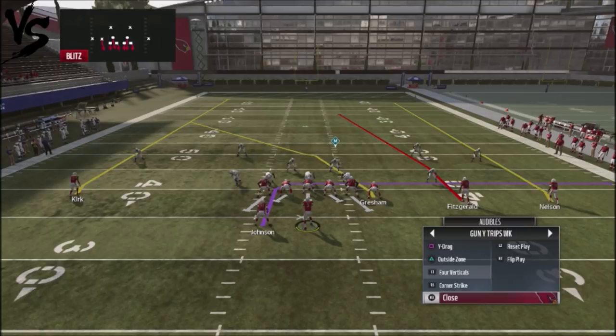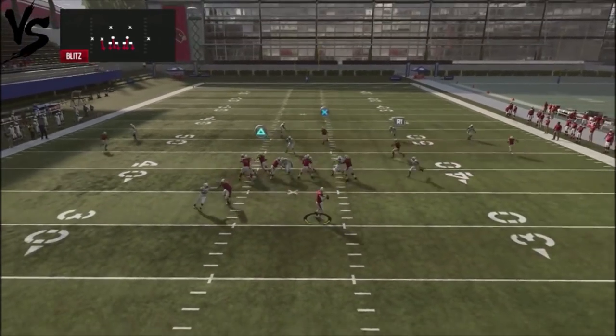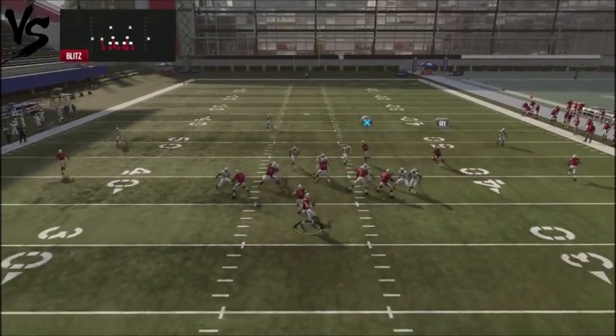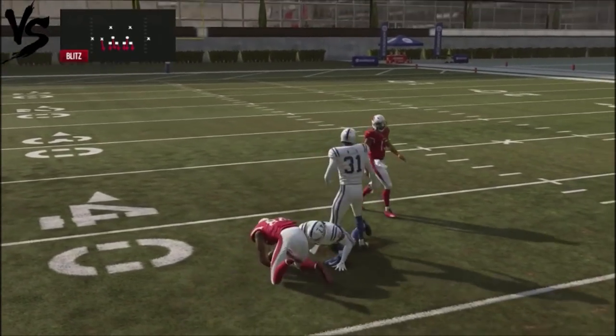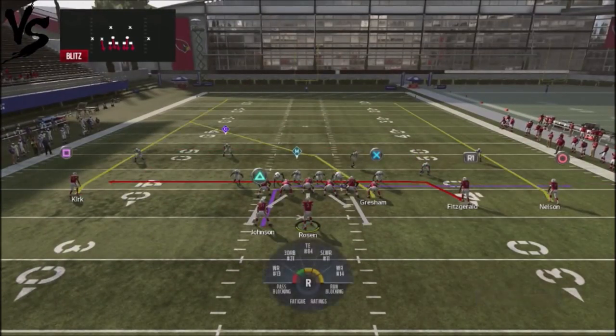I like to run Four Verticals this particular way: take my slot receiver, my number one receiver Fitzgerald, and put him on a drag route. I'm going to look high-low — the drag route is usually the first area I go to. Drag up the slot receiver and wait for the crossover. You've also got the tight end route, and that was basically an Engage Eight man blitz.